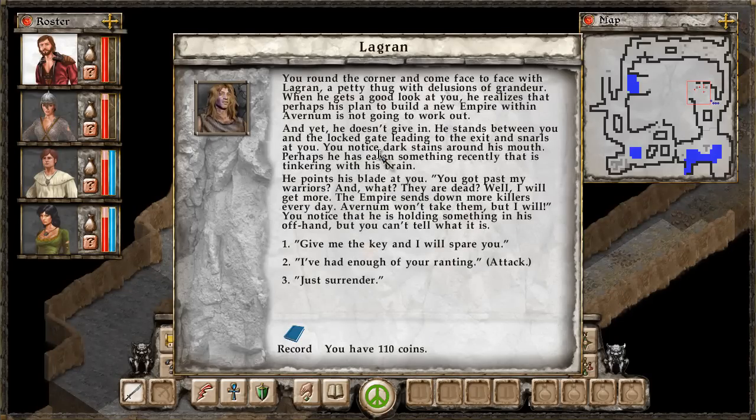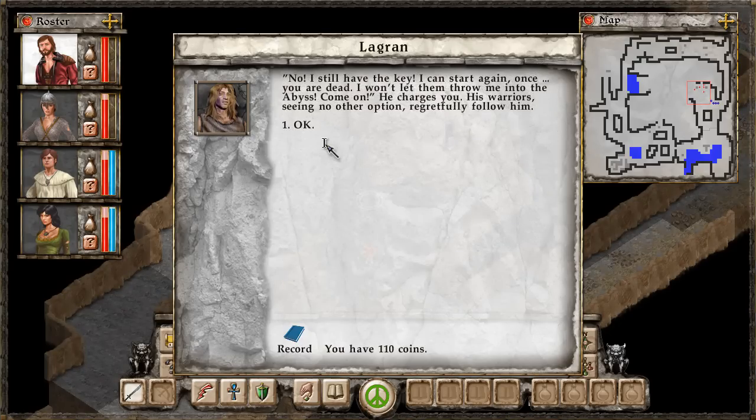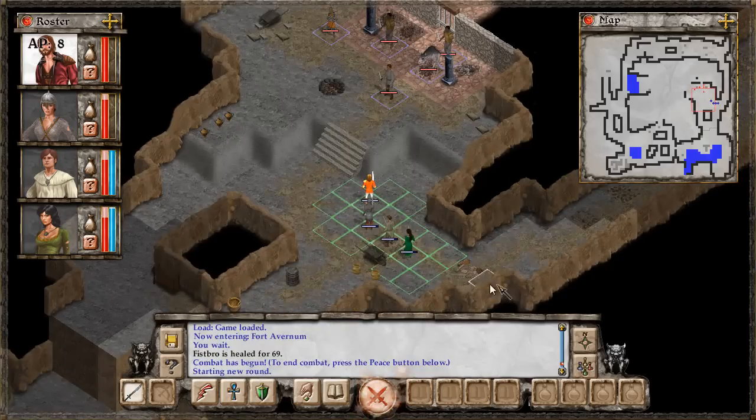This is pretty indicative of the kind of screen you're going to see a lot in Avernum — just a huge wall of text. Essentially this dude says these guys are actually fairly strong, so we offer: just surrender, we'll spare your life. And he says no. So instead we're going to engage in fisticuffs.